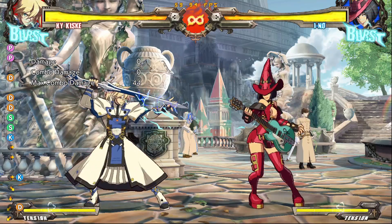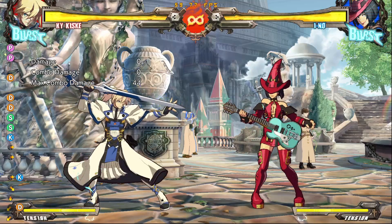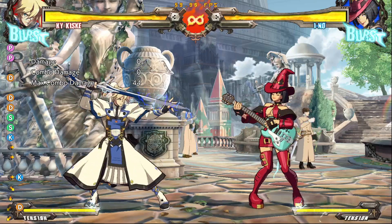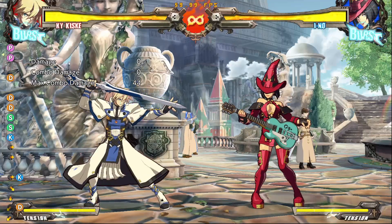I did a stream the other day on strike throw mixups and tick throws. I help run a little online Guilty Gear community and we have a high proportion of beginner players, and I noted that a lot of them lean on the dust button too much. The stream was pretty well received, but also a bit of a mess, so I'm going to try and do an abridged version of it right now.